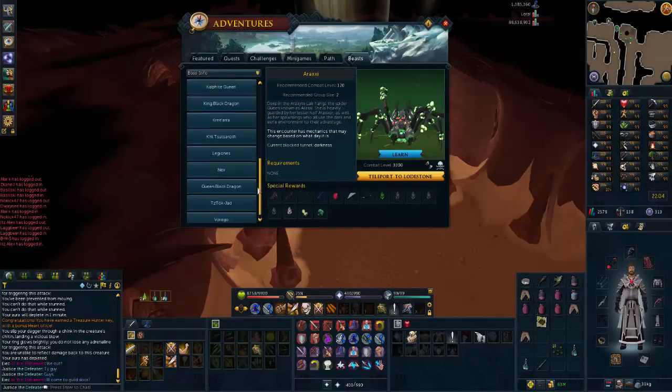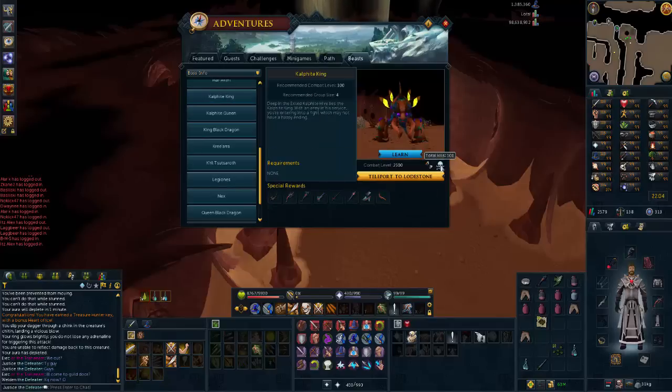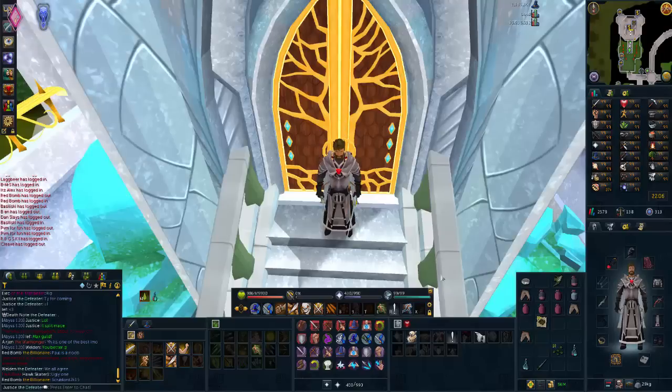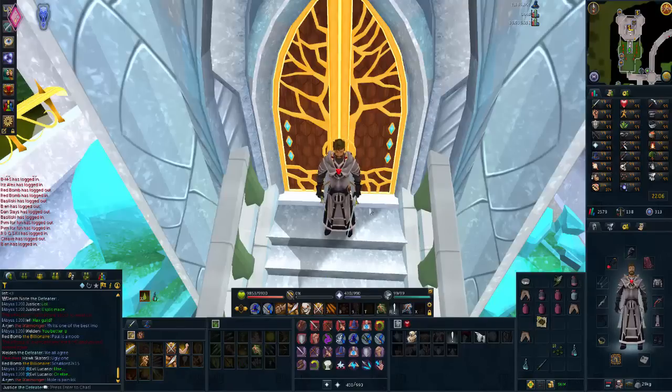I've just done a Corporeal Beast Reaper task of 28 kills, plus one extra, bringing me to 101 KC at Corp — that boss is now complete. The ones I've got left will most likely be Corp — 30 kills left — then Normal Barrows Brothers for another PVM session, Giant Mole, and Chaos Elemental. And then I'll get on the Fight Kiln. I've also sold the main hand Dragonkin Mace as a free-for-all split with a four-man team — an 8.3 million split, which is quite nice.